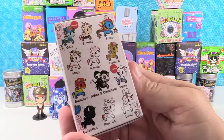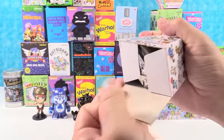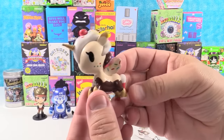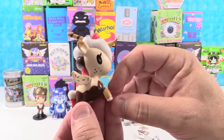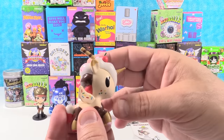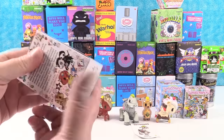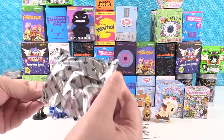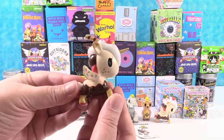Tokidoki Unicornos Series 6. Gaia and Yumi are the chaser figures. I would like to get Galactica or Usagi. Who do we have? This is Sunday Unicorno. It looks like vanilla ice cream with chocolate sauce, multicolored hooves, sprinkles all over it, a cherry on top, a little wafer stick, and its horn is a cone. Very cute. Opening another one trying for Gaia — we have a Sunday duplicate. How often does that happen?